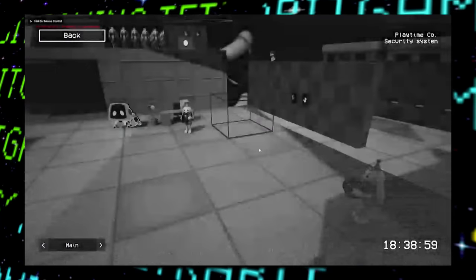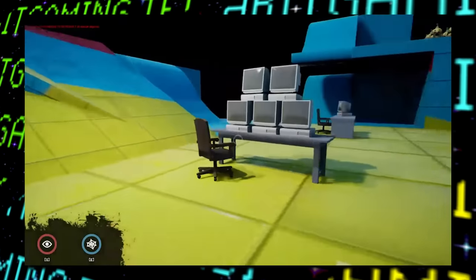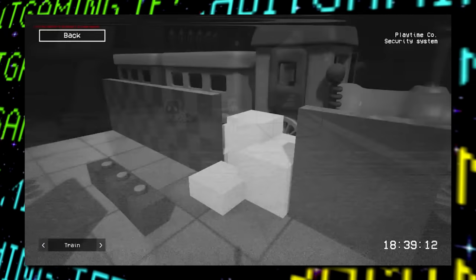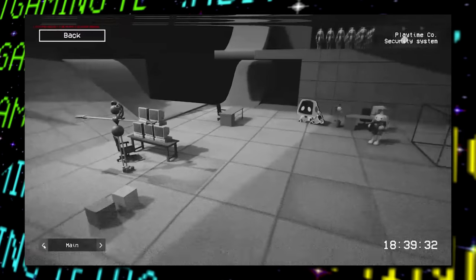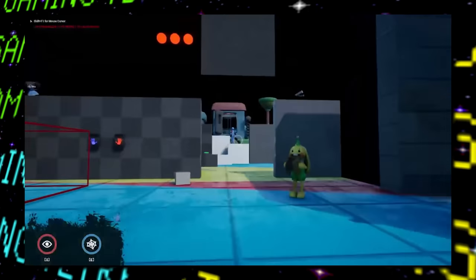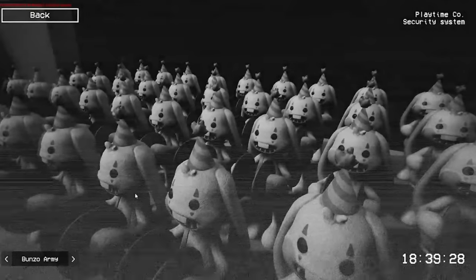Almost two months after that, there's another video where the game seems to have been much further along, and as I teased in my last video, this clip shows off a security camera mechanic that is currently scrapped. Basically a player or monster could approach one of these monitoring stations and access security cameras around the maps — basically adding some FNAF flair to the game. This mechanic doesn't seem that useful in a Dead by Daylight asymmetrical style of game from both perspectives, so I can see why it was removed. A decent amount of work was clearly put into it, and the Bunzo army area shown is pretty creepy and definitely needs to be added in a future map.